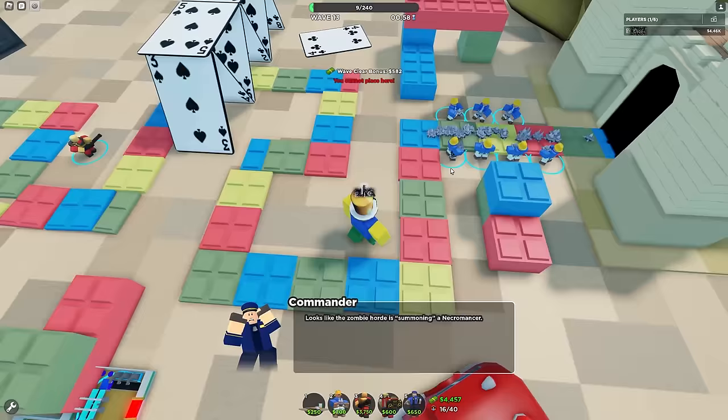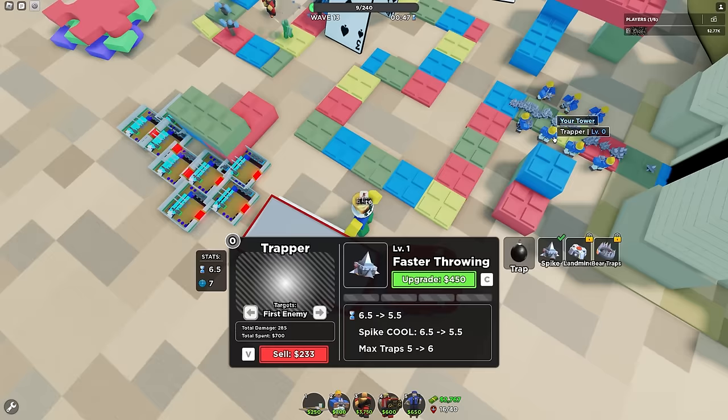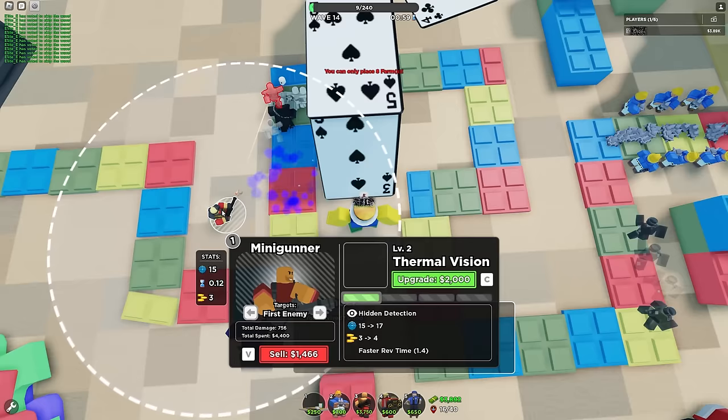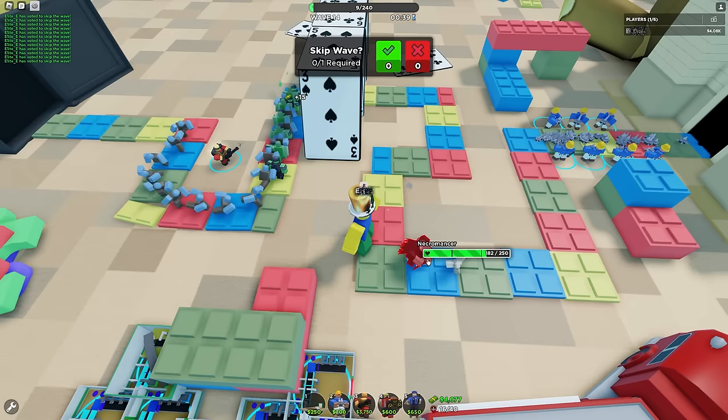If you're a teammate who doesn't have the best stuff and wants to help out, or if you panic every time something with two HP leaks — use Trapper. This genuinely does not feel like a bad tower. There's a strong Necromancer with skeletons that only have 15 HP. There are hidden skeletons too! The fact that I'm using golden mini and this isn't a piece of cake is telling me this mode is not so easy.